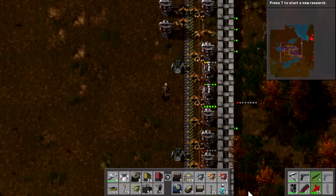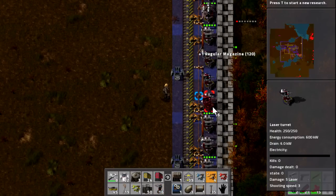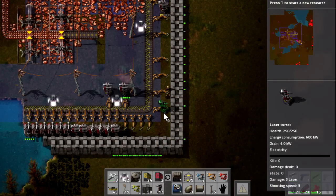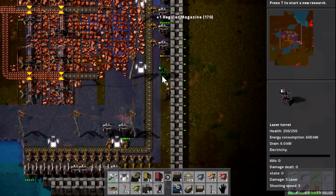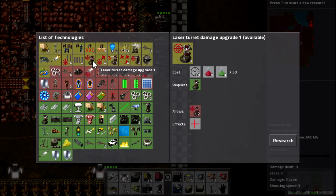We've got 18 laser turrets. There are a few spots around here that get hit a lot so I'm going to put them down and see how the enemies react. These gun turrets over here have been hurt a lot. All of our gun turrets down in this area have been destroyed, so I'm going to move these forward a little bit to have them right at the edge. You can fit two laser turrets together for every one of the larger gun turrets. If we press T you can see there's still some research to be done - let's upgrade the shooting speed first.